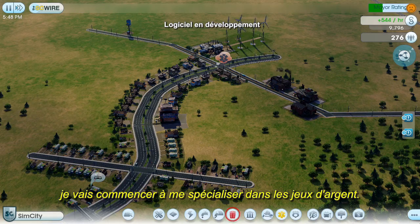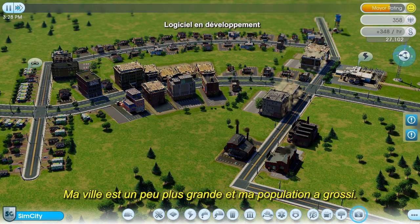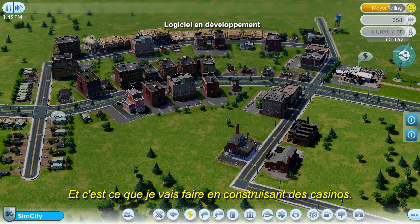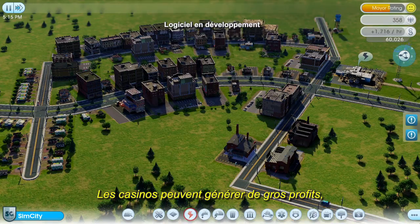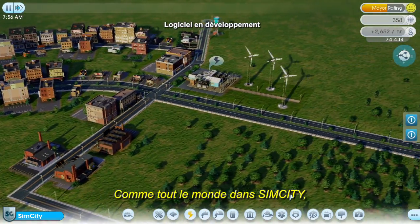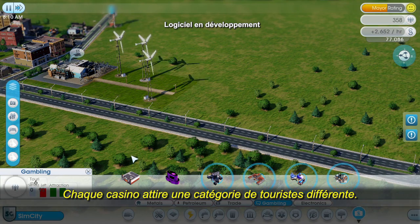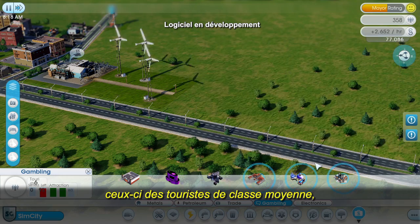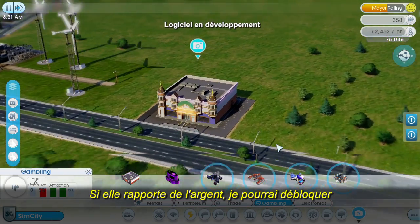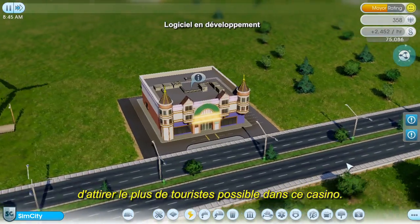Now that I have a solid foundation, it's time for me to start specializing in gambling. To save some time, I've jumped forward a few days. My city is a little bigger and my population has grown. One of the new things you can do in SimCity is create a big business — I'm ready to start building up my casino empire now. Casinos can generate large profits, but only if you can get enough tourists through the door. I can't immediately start building a fancy Las Vegas Strip. Like everything else in SimCity, I'm going to have to earn it by starting small and working my way up to greatness. Each casino caters to a different wealth class of tourists — these to lower class, these to middle class, and these to upper class. I only have enough money to place this small gambling hall, but if I can make it profitable, I'll be able to unlock bigger and more expensive casinos and attract wealthier tourists.